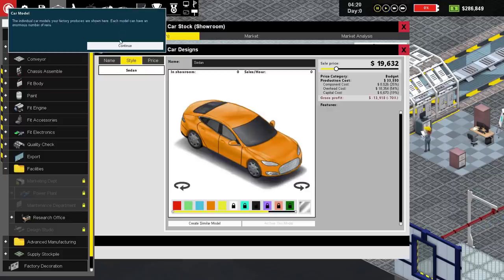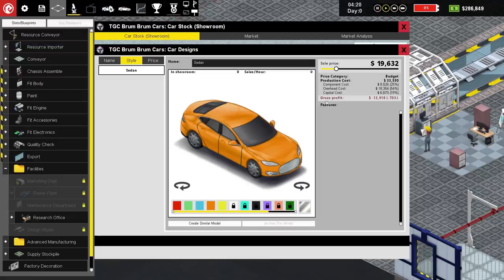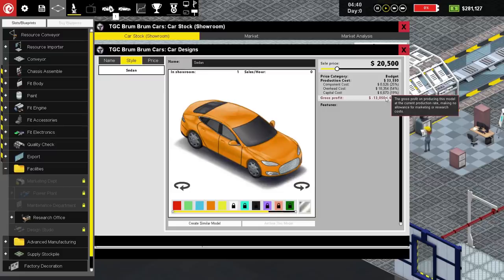We can go to car designs - this is the car we're making right now. This bit tells us how much we're selling it for. The gross profit is minus 13,918 - that doesn't seem very good. Production cost is 33,350 and we're selling them for 19,000. That's not good - I would say that is very poor finances. Surely we've got to make at least a profit. Let's sell it for 30,000... that seems very expensive for a car. Price category: mid-range. No, they're supposed to be budget. The gross profit on producing this model at the current production rate, making no allowance for marketing or research costs - we're just losing vast quantities of money. I don't understand.